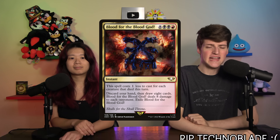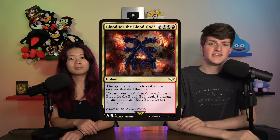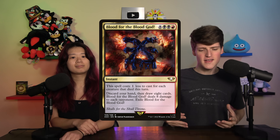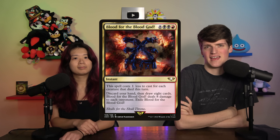This is Blood for the Blood God. It's 8, black, black, red, and it costs 1 less for each creature that died this turn. It's an instant — you discard your hand, draw 8, deal 8 to each opponent, then exile it. I was so hyped for this card. I thought it was the best card from Warhammer. But it turns out you can't really just put this card in any deck.